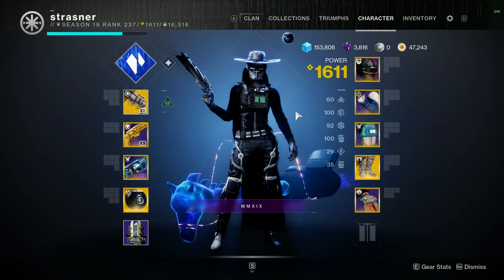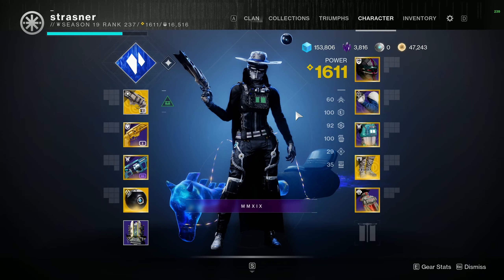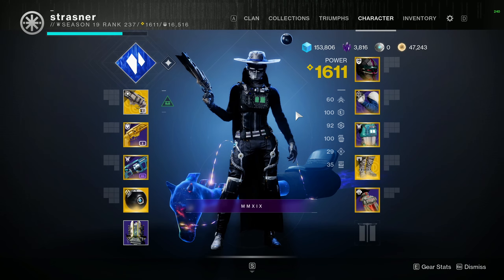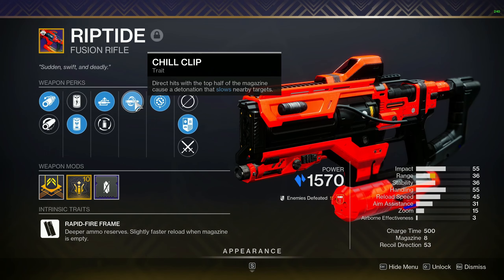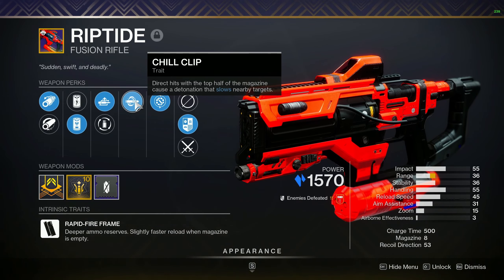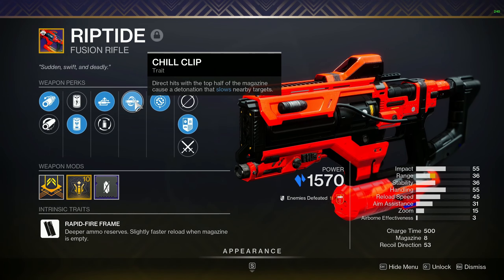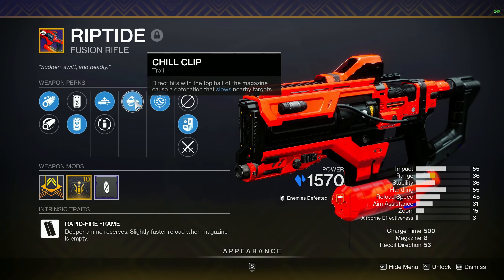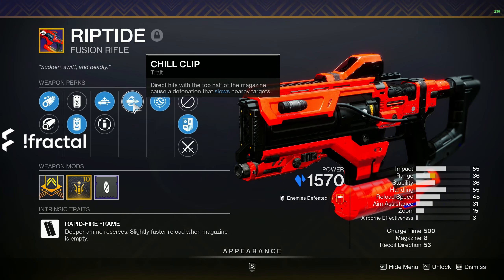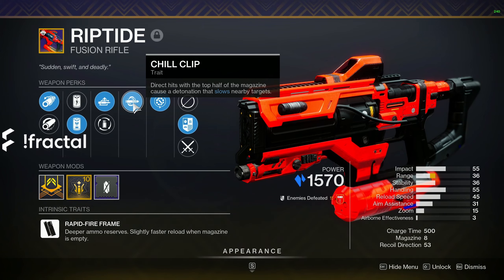This got us talking about what the best options would be once Lightfall comes out for anti-champion weapons. One specific perk that will be able to do all three is Chill Clip — exclusively a Stasis weapon perk. Direct hits with the top half of the magazine cause a detonation that slows nearby targets and eventually does a full freeze. Slow is effective against overload champions, freeze against unstoppable champions, and any weapon while you're radiant works against barrier champions.